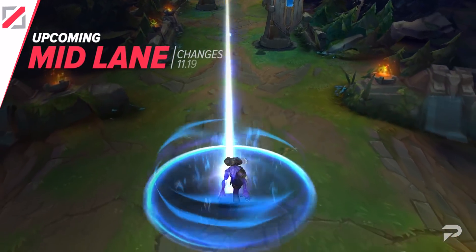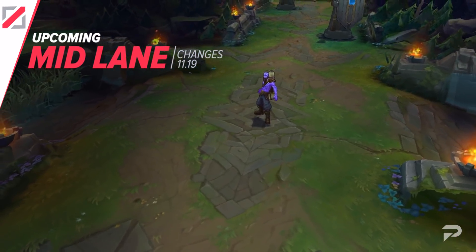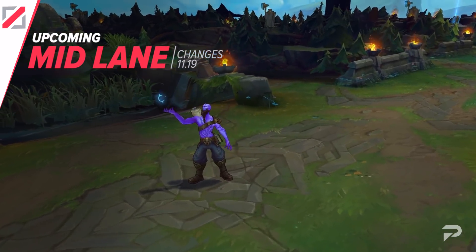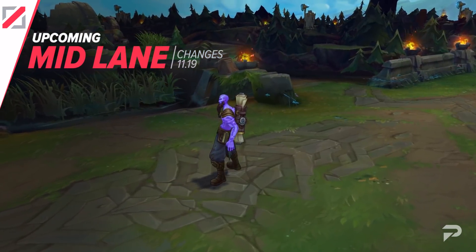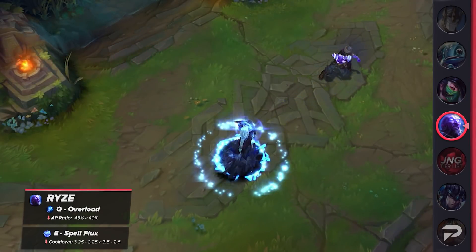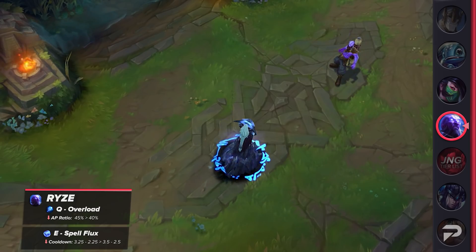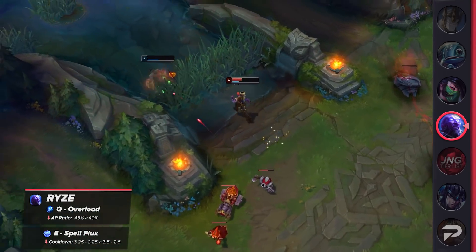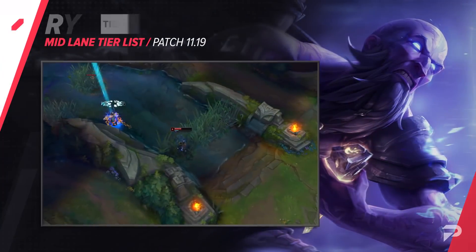Let's go through the mid lane. We'll be starting off with a competitive nerf for Ryze. As a reminder, this is a patch for Worlds, so solo queue enthusiasts will need to hold on as these changes will favor players at the top. His Q's AP ratio was reduced and his E's cooldown was increased slightly. These micro adjustments should change specific matchups and address his late game scaling. As far as solo queue is concerned, we've bumped him down to the C tier.